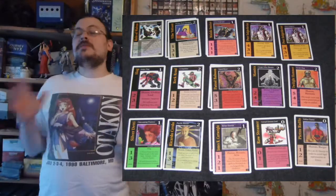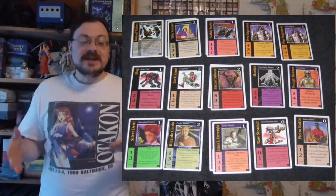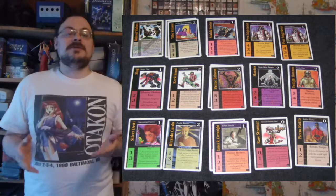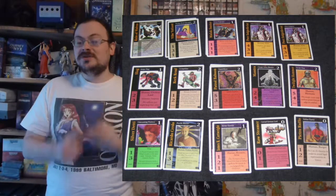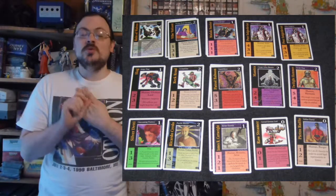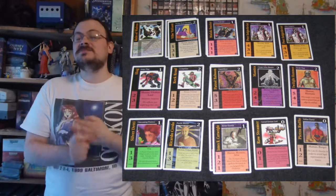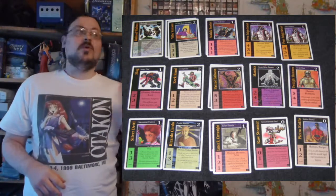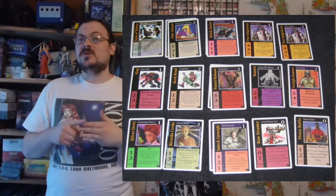Now let's go over a little bit of extra detail about card types when talking about the rules. Resources stay in play until they would be popped by something. Characters also stay in play until they're popped, but there are important things to note: if they generate pool, you have to crank them to do that. If you want them to attack, you have to crank them. Many of them might have a special ability that you have to crank in order to activate. This has to be done during your turn unless the card specifically says you can crank it anytime — then you could crank it on an opponent's turn to get its effect.